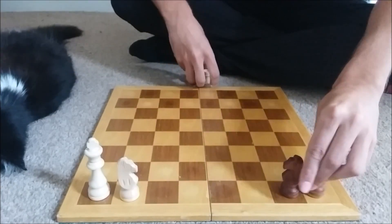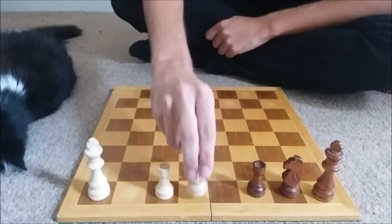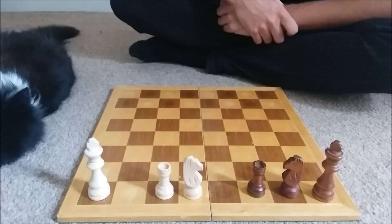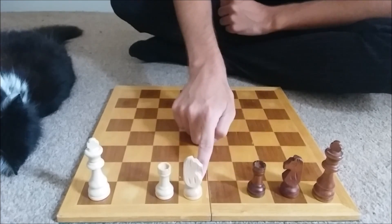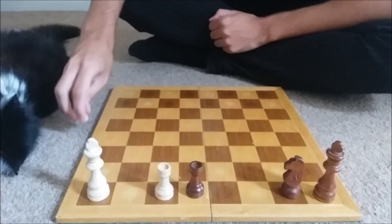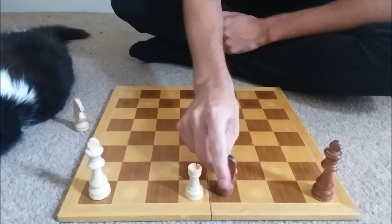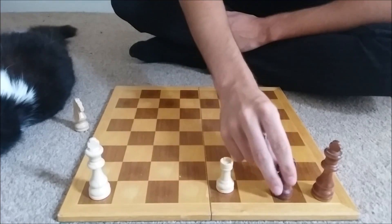The only first move we haven't investigated is knight out. Now we have a few different things that can happen — three moves: knight out, rook forwards, or rook takes. If we have rook takes, then white has a win by checkmate. So black won't do that.